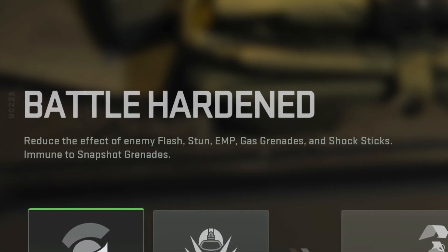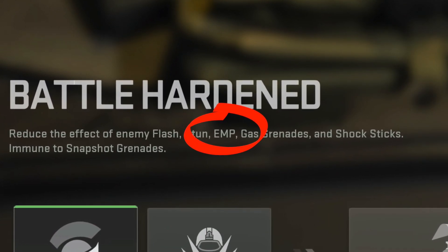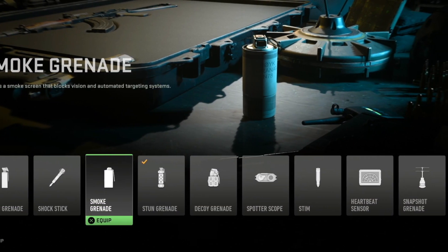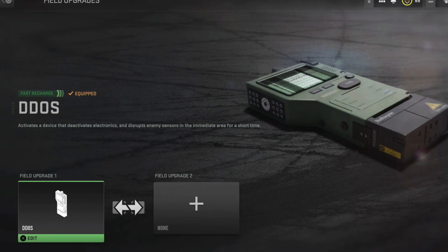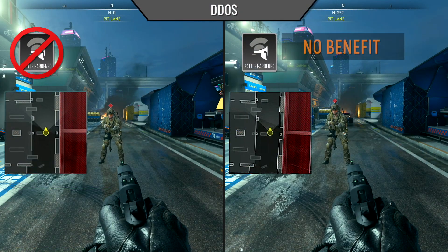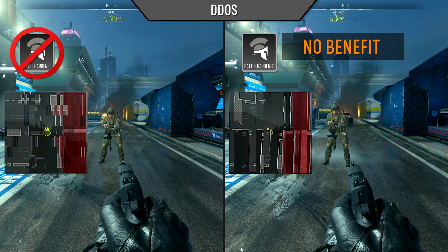To be completely thorough, we need to address the in-game description which mentions that battle-hardened reduces the effects of EMP. And since there currently isn't an EMP grenade in the game, we can only assume this is a reference to the DDoS field upgrade which disables enemy electronics. However, battle-hardened appears to have no noticeable benefit against the DDoS's electrical interference effect.